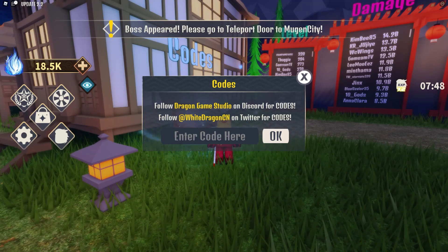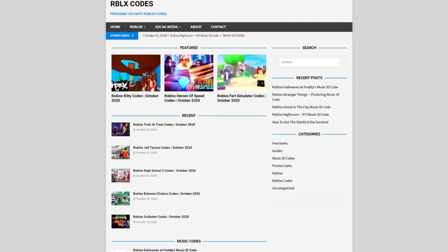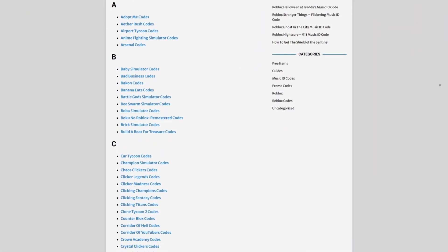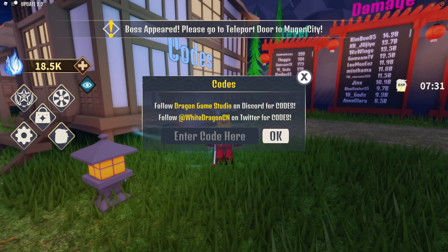Are you guys fed up of watching YouTube videos for Roblox codes? Well, I've got a solution for that — it's rblxcodes.com. On the website you can find game codes, music codes, and more. There is tons of stuff in there. Overall we have codes for over 300 Roblox games, so if you need a code for a game, it will be there.